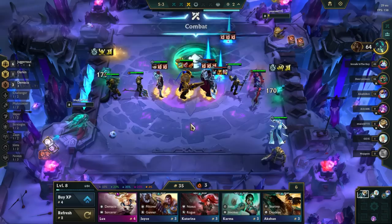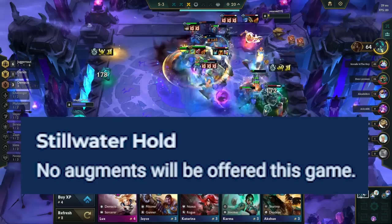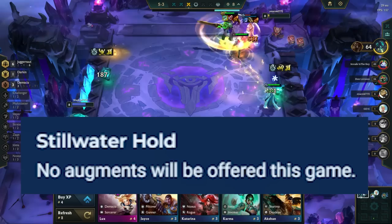Moving onto Piltover, Stillwater Hold completely changes the game — no augments will be offered here. This makes comps that are not reliant on augments a lot stronger, like Void Kai'Sa and Noxus reroll, and makes comps that are reliant on augments terrible or unplayable, like Garen reroll. There are also fewer ways to come back here due to fewer tempo swings, which means you need to play more aggressively than usual to get ahead and stay ahead of the lobby.